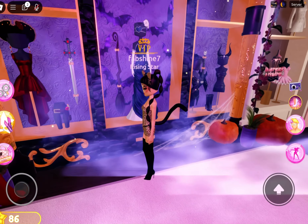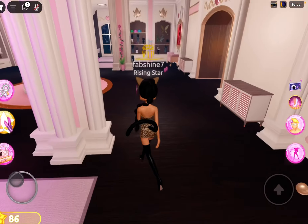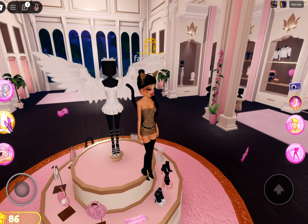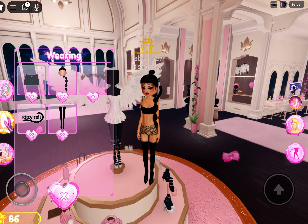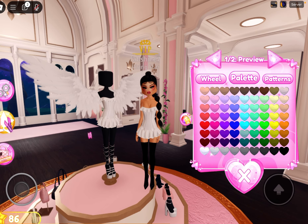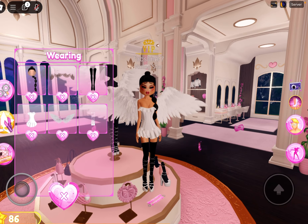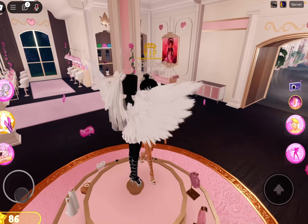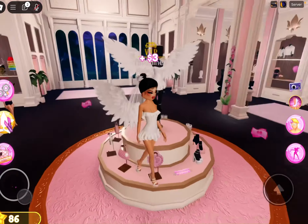If you head over to the VIP side, you have all of this Halloween stuff as well. I didn't use most of it, but I did use the kitty tail — there's a pumpkin icon labeled 'kitty tail' and you can put it on. That's what I have on right now, and it gives such a good look with my glamour outfit.